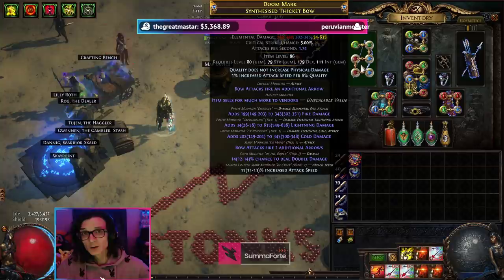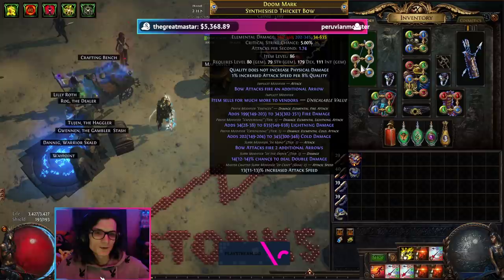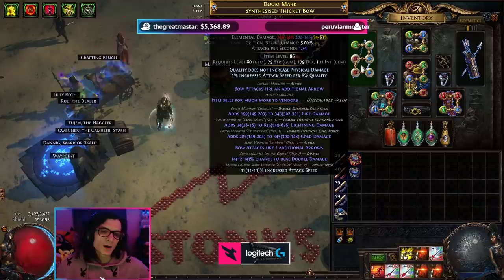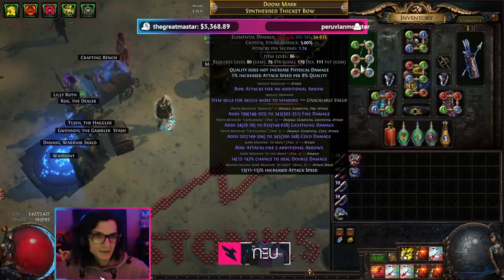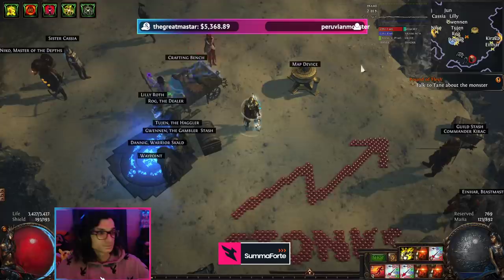The only way to realistically beat this bow by a large margin would be to recraft it, but instead of having the crafted attack speed, having the T1 attack speed - I believe that would be something like 3.5% more damage, but it would also be basically impossible without eternal orbs, which are only available in Standard, or just an absolute truckload of luck. If you did have the T1 attack speed before the unveil for double damage, you would end up crafting double damage up to only 10%, which is only barely 1-2% better than what I currently have.